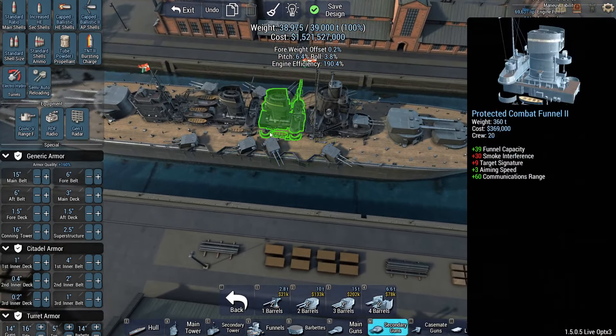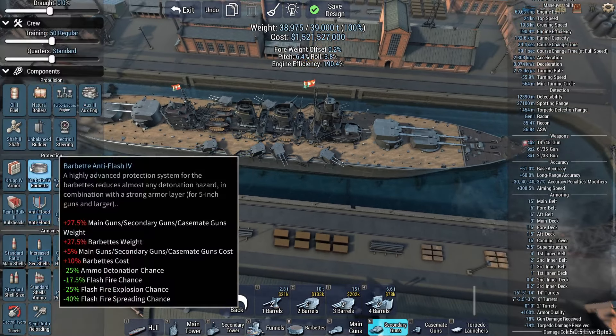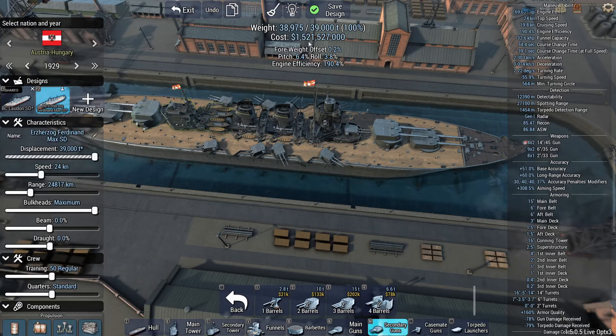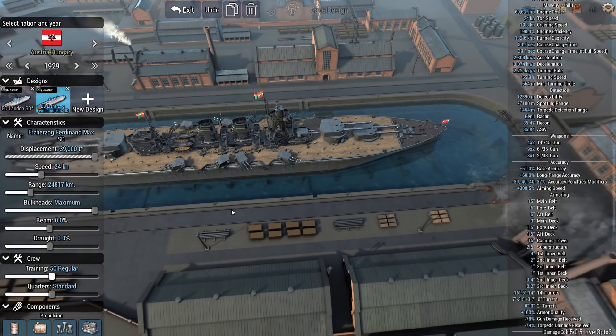Yeah, that's a decent little battleship with a solid secondary battery. Not much for anti-aircraft firepower if we were to pretend this game has aircraft, but it's a 1929 ship so maybe they just didn't think about it. Right - next hull.